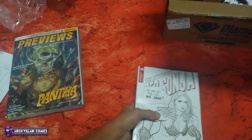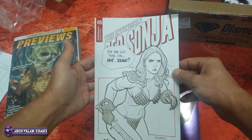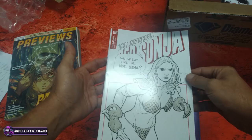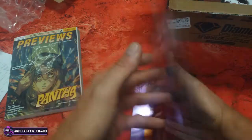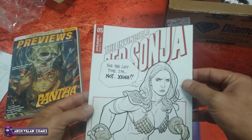Let's get started. Here is Red Sonja number 5 variant — that's the Frank Cho variant. Got a little spine ding in it there. Not sure if you can see that.